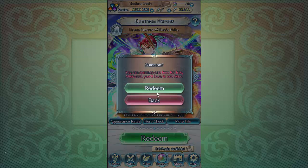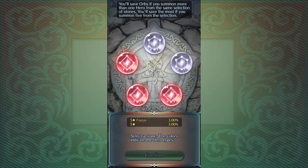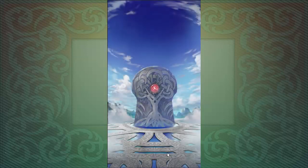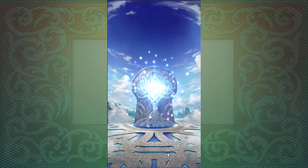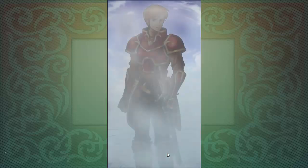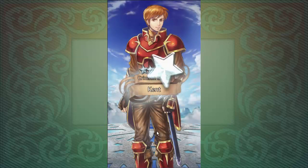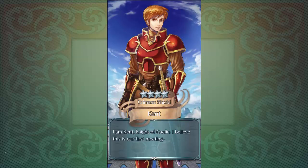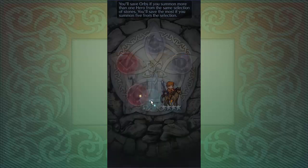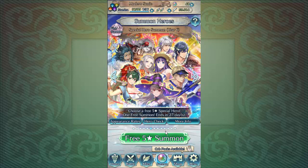Now let's do Heroes of Tom Pulse - Shadeon or Volk? Gotta be the two best ones. I'm going to try to pull Volk. Volk has Lethality, which is one of the best specials in the entire game. Nope, it has a Cat, which I'm currently trying to build up in my main account over here.